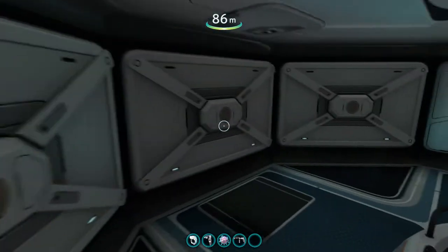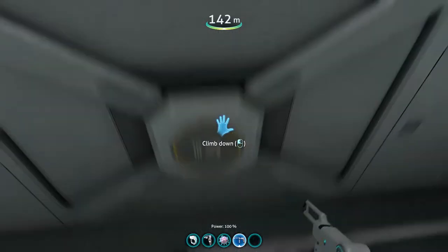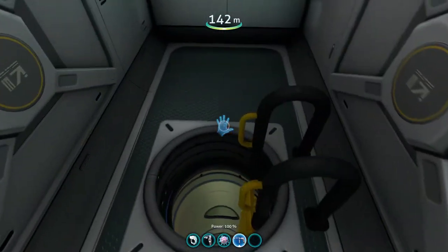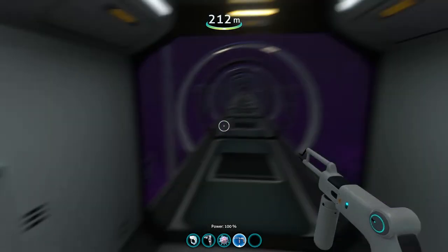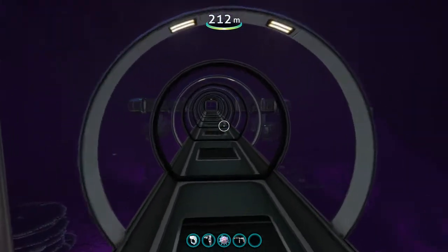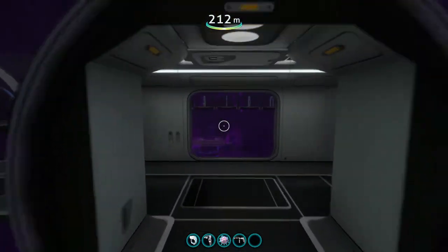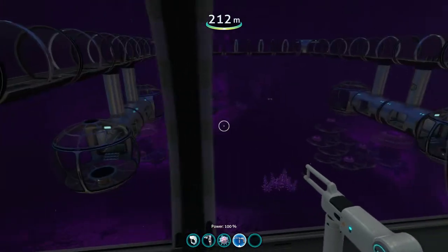The last and probably my favorite part of the base: if you go back to the nuclear reactor, right past here is a little passageway and it goes down, and down again. And here we go — this place is almost entirely made out of glass. You don't have to worry about structural integrity too much because we're in creative mode.